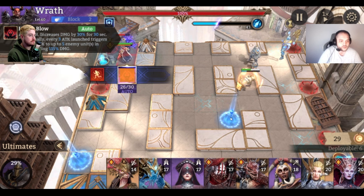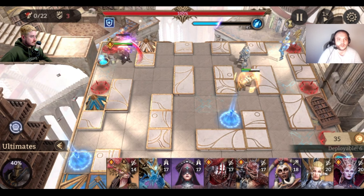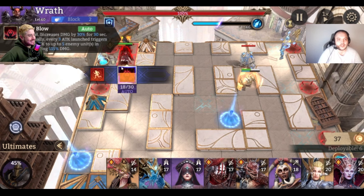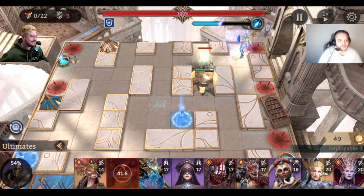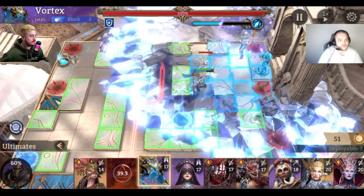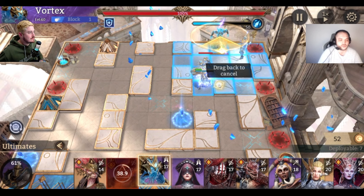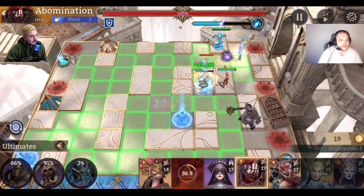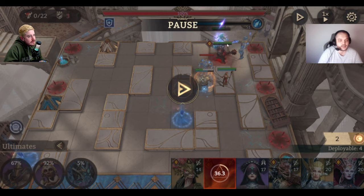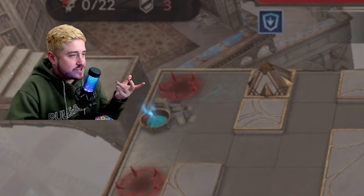Wrath is here because the mage will make life hard for our damage dealers and go through the portal too fast without being killed. Wrath takes care of that mage easily. After getting Wrath out, we wait for the next boss AoE, then put Vortex down. The Energy Barrage hits the last deployed hero, so we place Vortex first to draw that burst before placing Imani and Abomination.